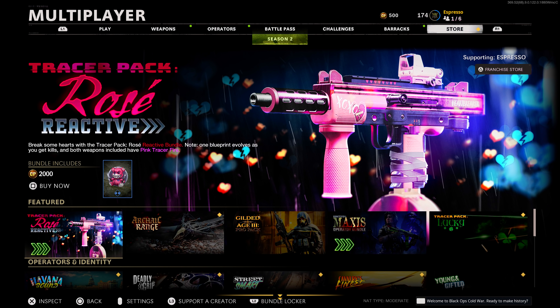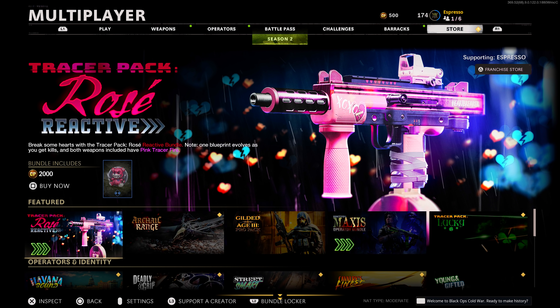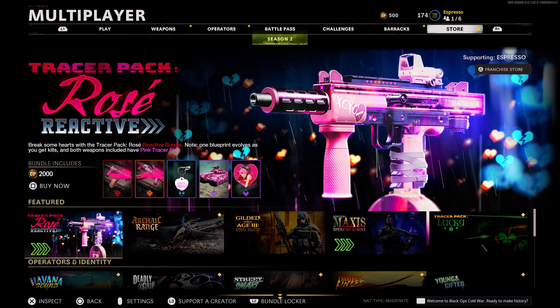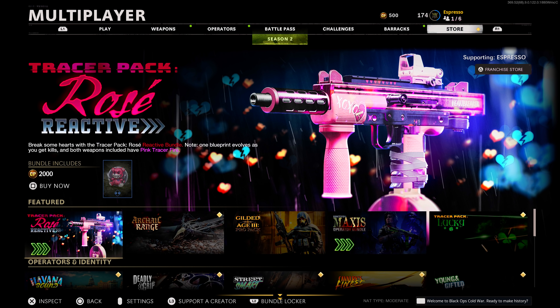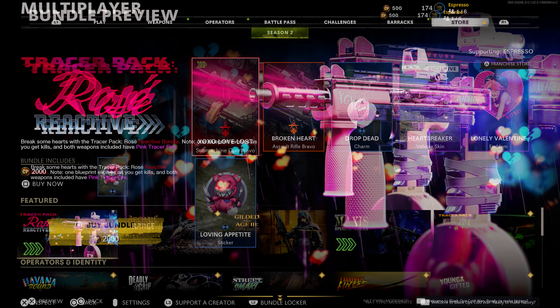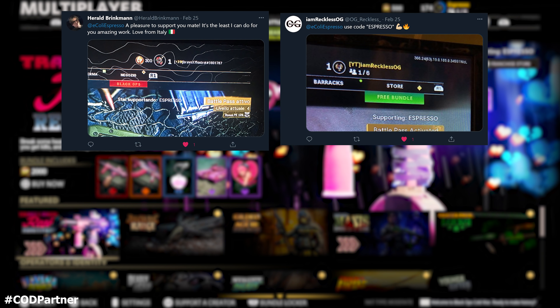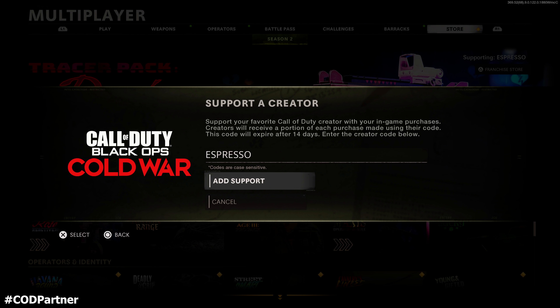For the shop: there was no shop update today since those happen on Thursdays and weekends — this update dropped Monday night into Tuesday. If you missed it, the Tracer Pack Rose Reactive bundle for the Milano — which is now buffed — comes with an AK-47 blueprint and a few other items for 2000 COD Points. If you'd like to support the channel, you can use the code 'Espresso' in the in-game item shop under the supporter creator category.